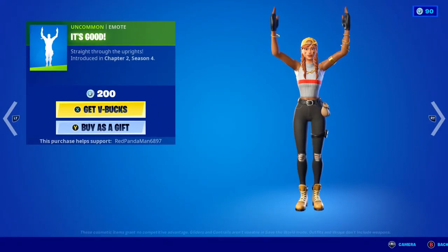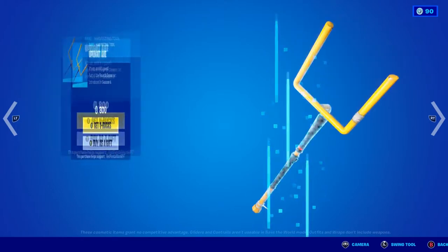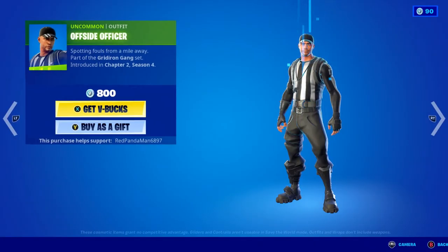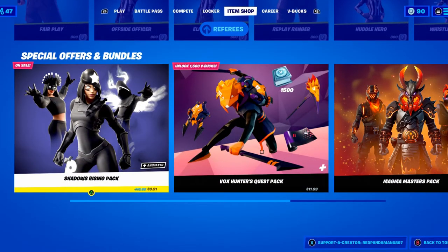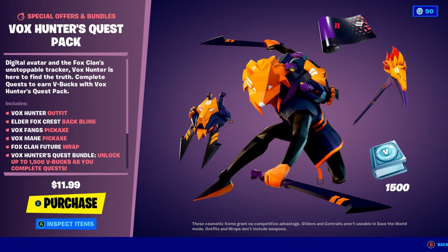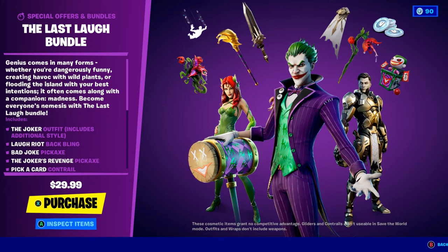We also have It's Good, Denied, the Golden Pigskin, Uncommon Harvesting Tool, Upright Axe, First Downer, Touchdown, Timeout. We also have Referees. There you go — there are all the Referees. Shadow of Rising is also 9.91 in my country where I live, so it's on sale. We also have the Box Hunters Quest Pack for $12, this one for $15 which is the Magnum Masters Pack, and the Last Laugh Bundle which is $29.99.